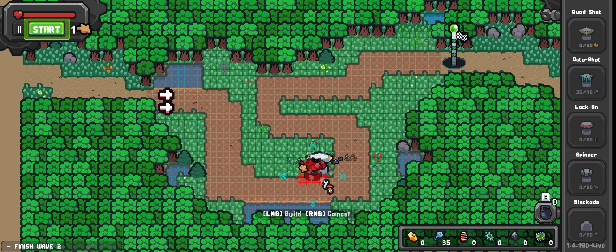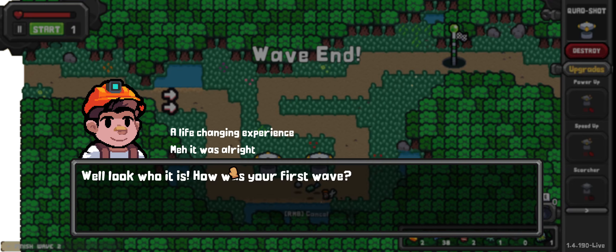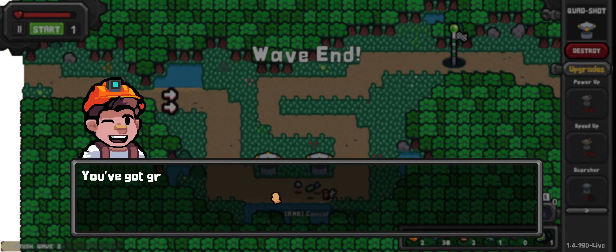Can he do anything with them? Right click to upgrade. On the right-hand side we've got some options: destroy, upgrade, power up, all that kind of stuff. Start. So can we hit these guys in the head? We just push them back, so we can block their path. We can get hit by our own guys — that's right. Look at this, the first wave. Life-changing experience, sure.